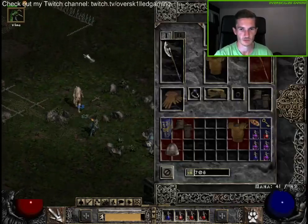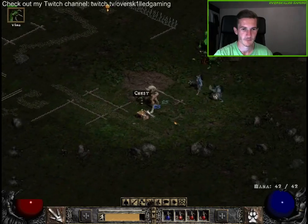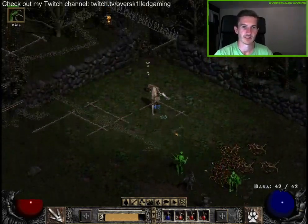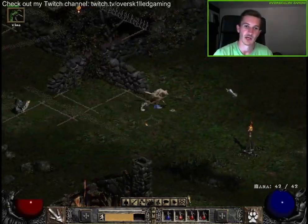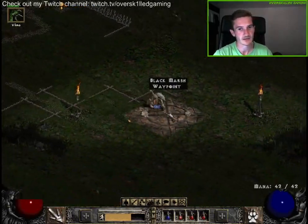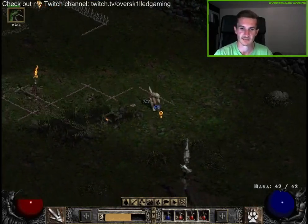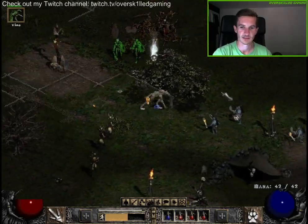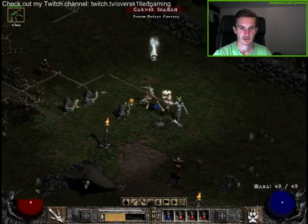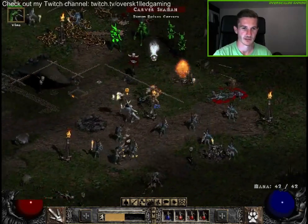We also got three blue items — maybe there's something helpful, I don't know. We are on our way to Andariel currently, and that's the waypoint of the Black Marsh, which is pretty nice. I'll take the fire resistance ring. I kill the shaman so he doesn't revive the small minions.